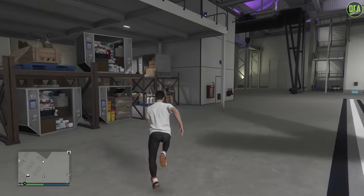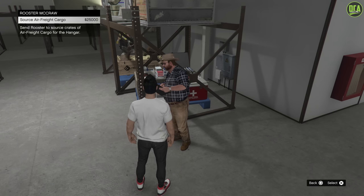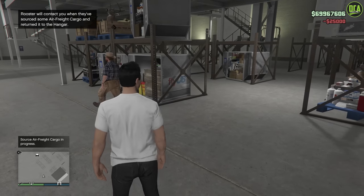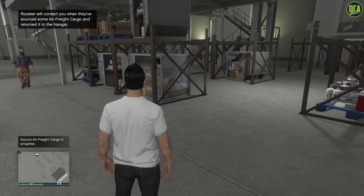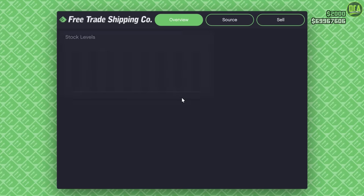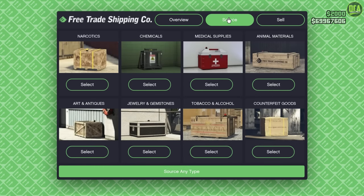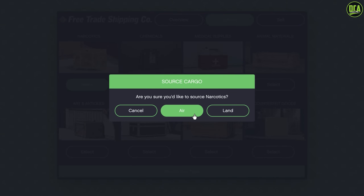Continuing to business changes, for the Smuggler's Run hangar business, Rockstar has added a new staff member called Rooster, and he can actually source cargo for you, similar to what Rockstar did with the CEO crate business last year. Plus they've added new land-based source and sell missions which you can choose from at the main computer, so if you want to keep everything on the ground, you actually can.